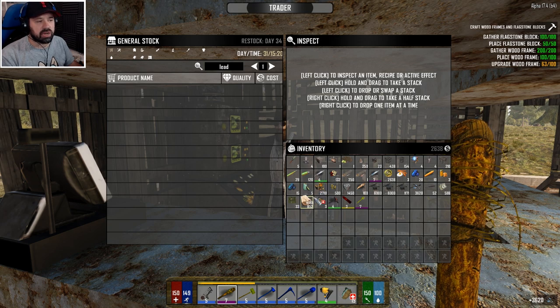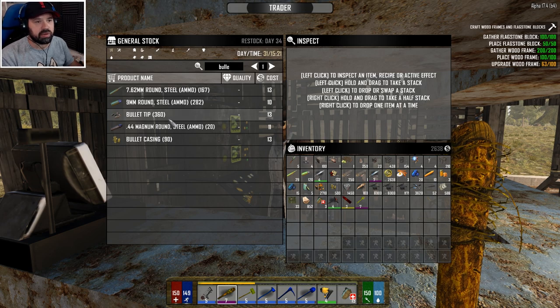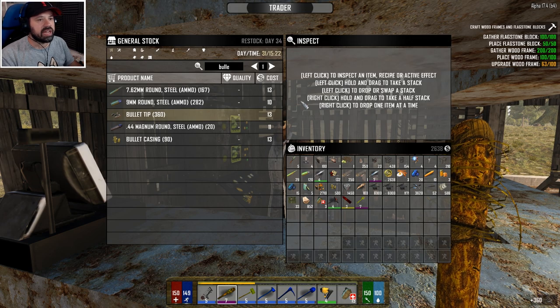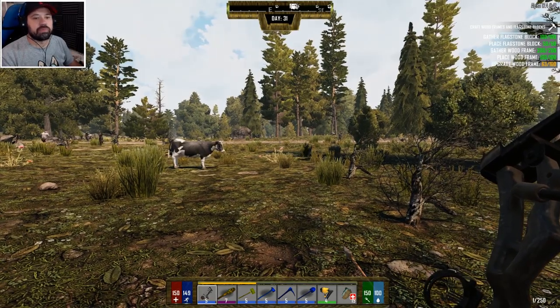That's nine thousand, so yeah we spent a lot of money but we have a lot of resources now. That should allow us to make a lot of bullets. Bullet casings, bullet tips - look at that, very nice! And we're gonna get the casings as well - beautiful.